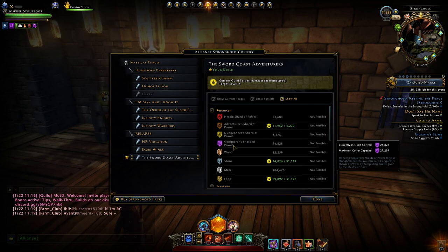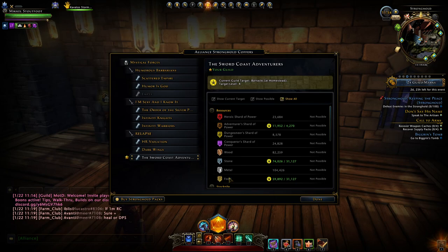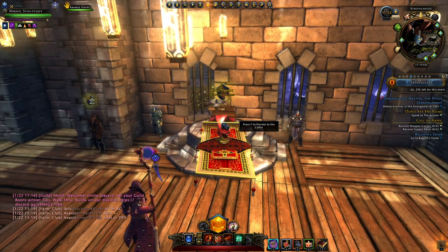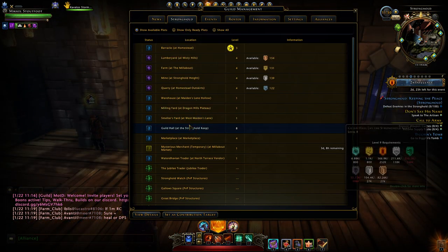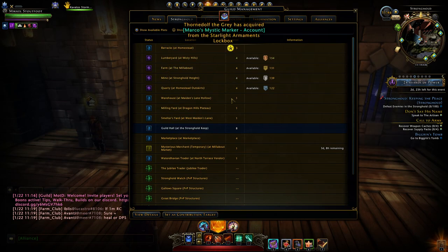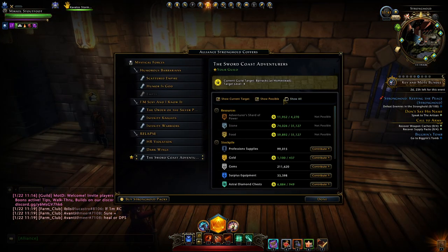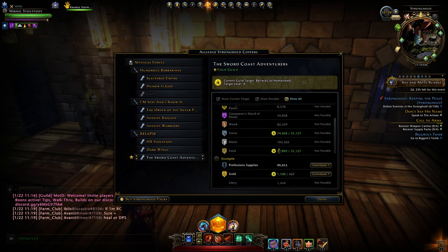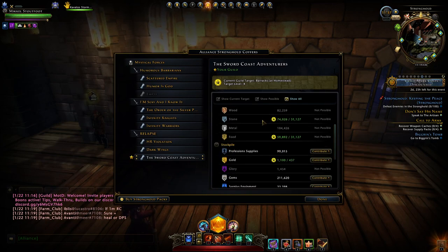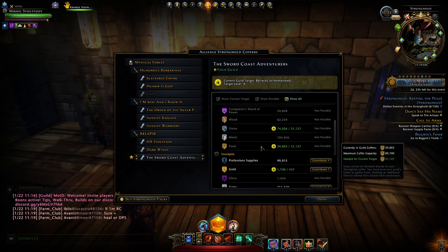Wood, stone, metal, and food are from your production structures. We have 4 production structures, all at rank 4. That just requires going out and tending them. So if you are a member of a guild and you're going around the stronghold, tend your production structures.